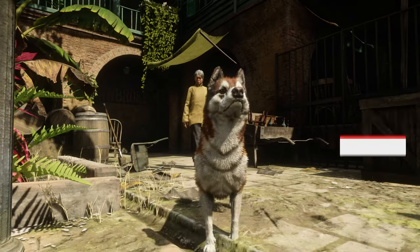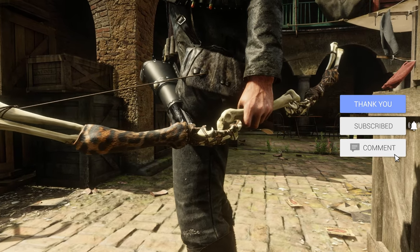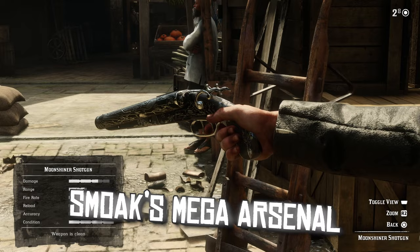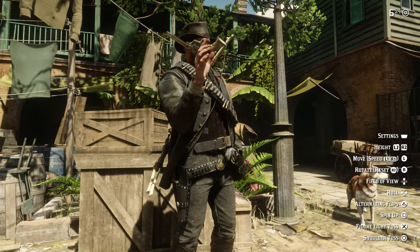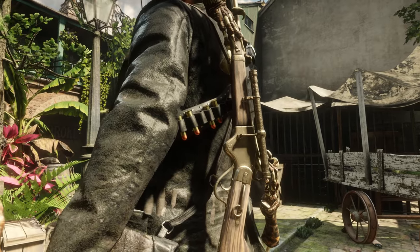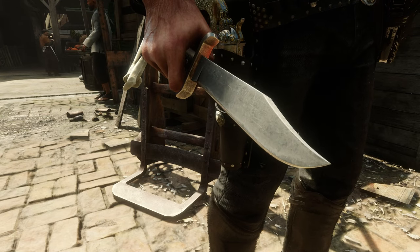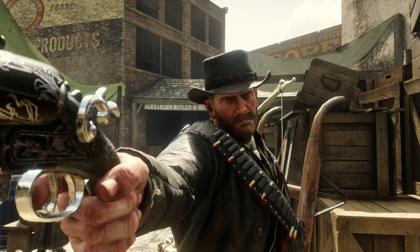Welcome to Red Dead Redemption 2. Today we have the biggest weapon overhaul mod you can get right now. This mod is called Smoke's Mega Arsenal, and it adds almost 200 new gun variants. You have everything from new revolvers, new shotguns, unique rifles, some of the best bow variants I've ever seen, and even new knives you can buy. If you're looking to add more weapons into your game, this is the ultimate mod to add.